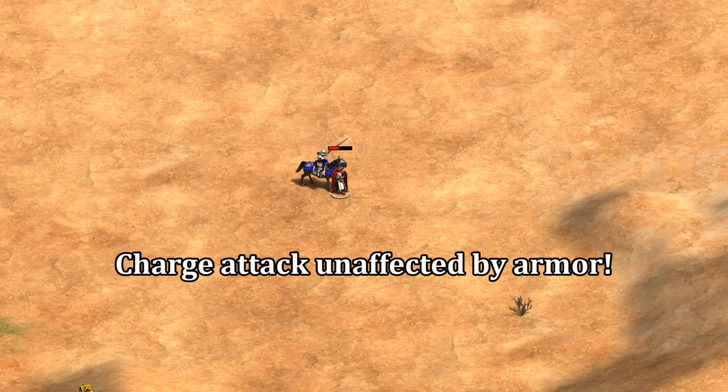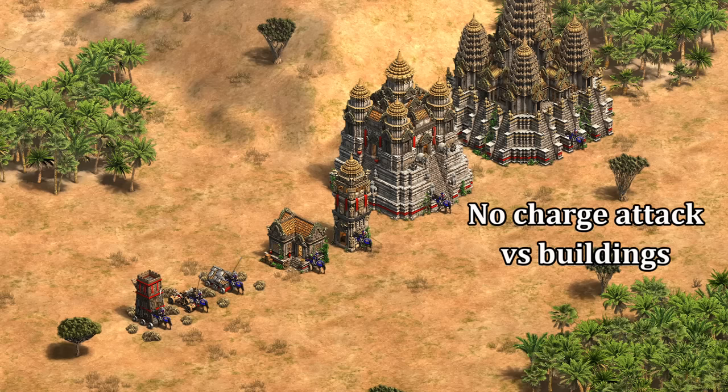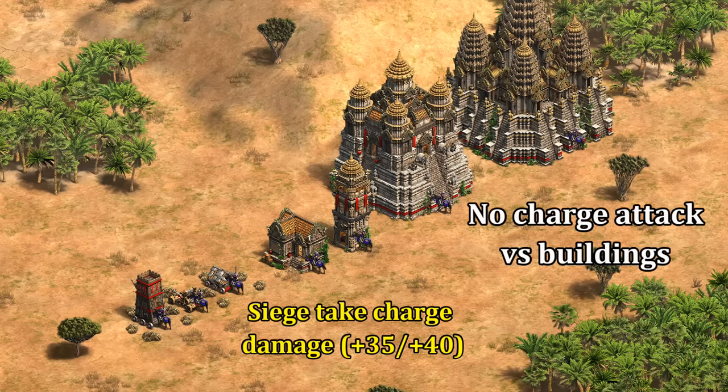The charge attack itself can't be reduced by a unit's base armor or defensive upgrades. The one exception is buildings — they don't take the charge damage and in fact take no bonus damage from the Custelier at all, making the unit not especially good against buildings. Even siege units take the extra charge damage. Worth noting though is that attacking a building doesn't waste a charge; they just hang on to it until the next actual unit they encounter.